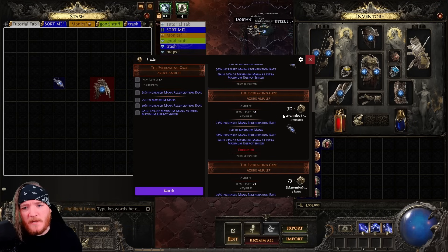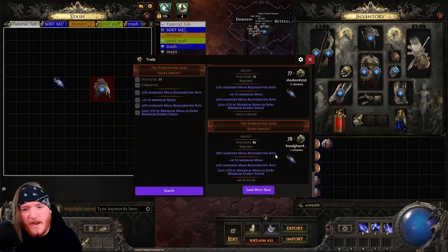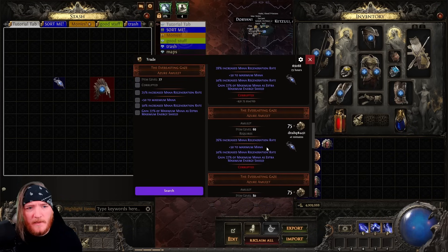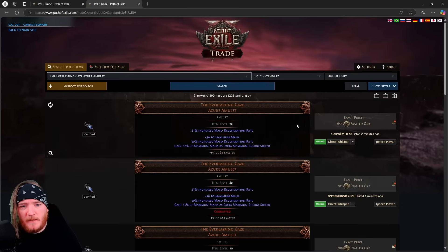Here's the really cool feature: hold down Ctrl and press D while hovering over an item and you can see people are trying to sell this item for 70, 75, 80 — whatever. Let's open the full website and get a better look.